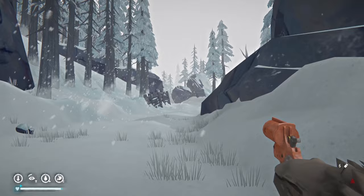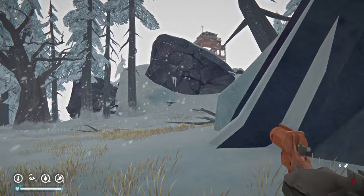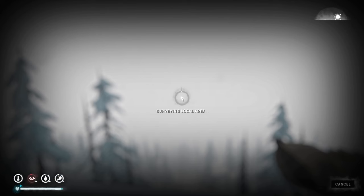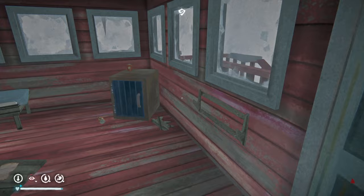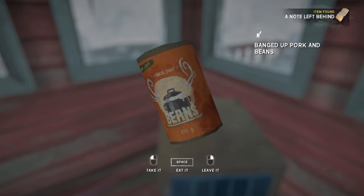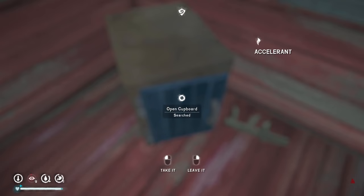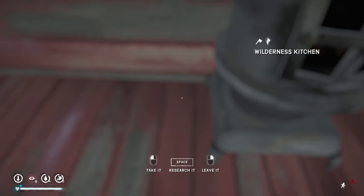The lookout tower is fairly easy to find from here. It's snowing fairly heavily. We reach it — fairly basic inside. There's a note left behind, some dog food, pork and beans, accelerant, a toque, ruined orange soda, revolver cartridges, and a warden's kitchen we no longer need. We take apart a chair for cloth. Found a rifle cartridge too.